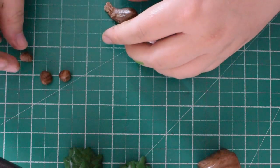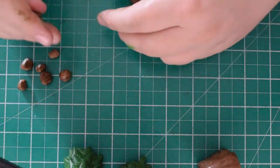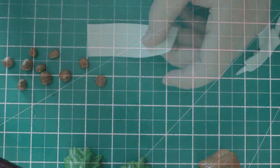Next we're just going to make some pebbles using the same paste as before. Just roll out a few of these, pulling off little bits and smoothing it over.